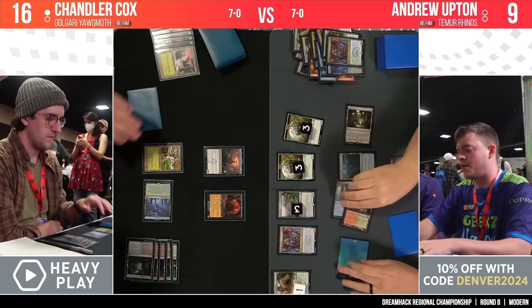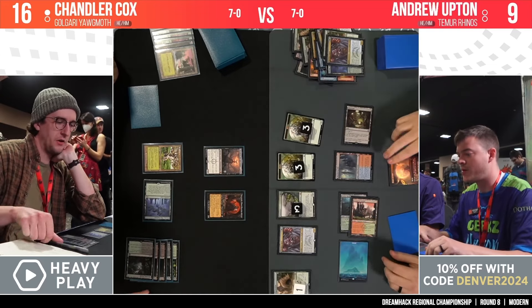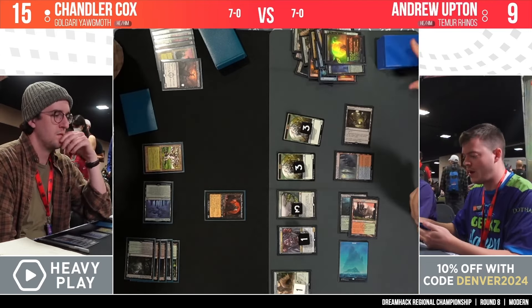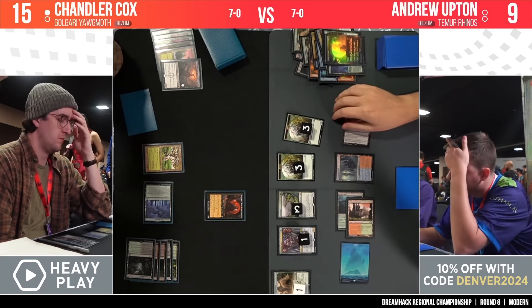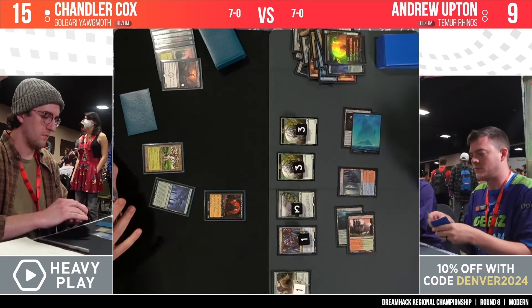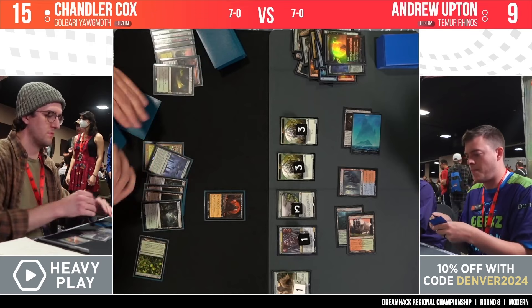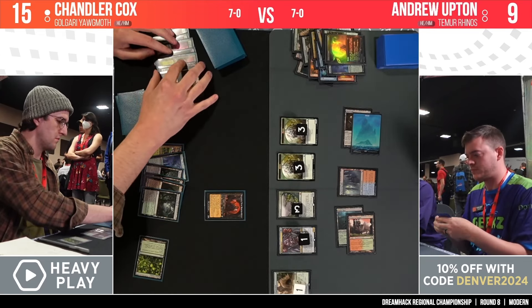Andrew activates Mutavault so he can get two modes with Flame of Anor — he chooses the draw-two-cards mode. He uses both modes to get rid of Sheoldred. That was the best possible draw in his deck; he needed to kill that Sheoldred. Now Chandler is down to just Yog-Moth, though the board isn't as impressive as it looks for Andrew — those are minus one/minus one counters on all his creatures, so he has a bunch of 1/1s and a 0/1. That will change once the fourth copy of Crashing Footfalls resolves.